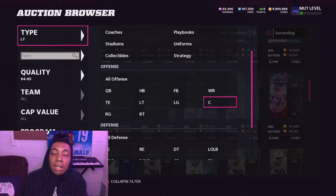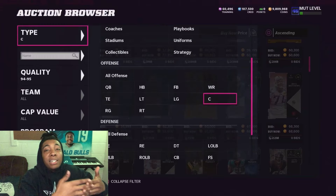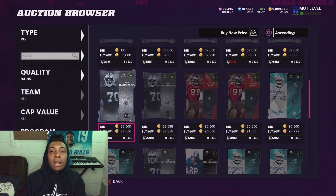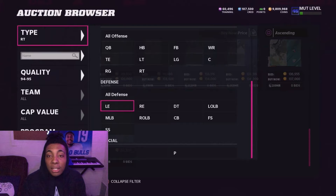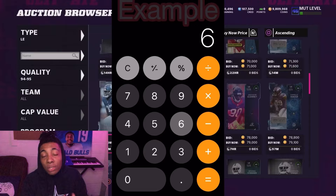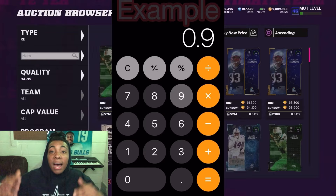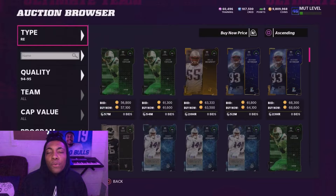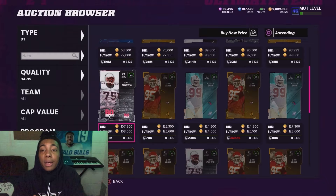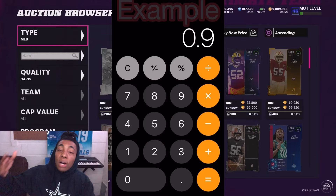The last and final tip is calculation, because calculation is the most important thing in sniping — being able to calculate how much you're going to make off a snipe, or how much you need to sell for to at least make your coins back. To figure out how much you need to sell for to break even, put whatever amount you bought him for into your calculator, then divide that by 0.9 — that gives you the amount you need to sell for to make your coins back. If you want to figure out your profit, put however much you want to sell him for — say 70k — into the calculator, then multiply by 0.9. That gives you the amount you'll actually receive. Then subtract whatever you bought him for from that number to get your profit.